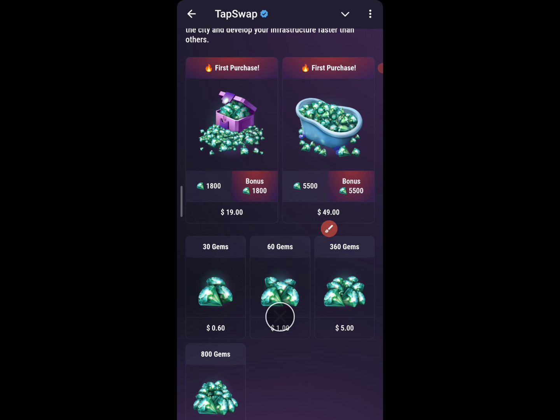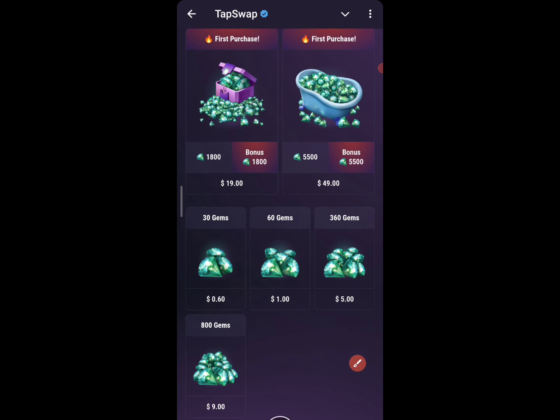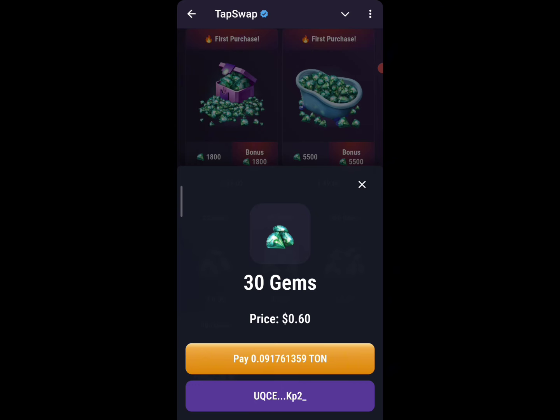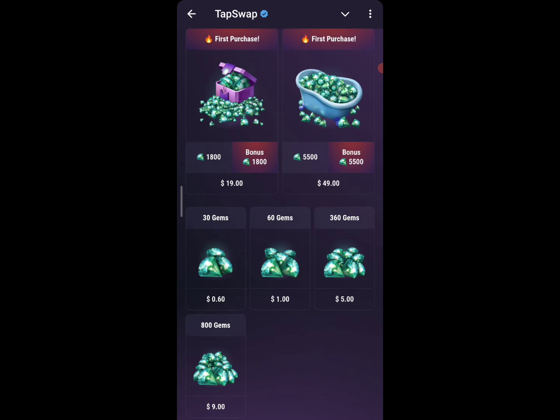To increase that, you can get this diamond. The lowest diamond package is about 0.60 for 30 diamond. These are what you purchase. If you want to purchase, click on it — since you've already connected your wallet, you come here, take from your funds, deposit into this project, and you get that done.